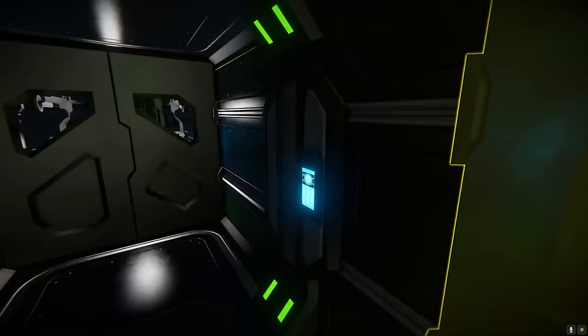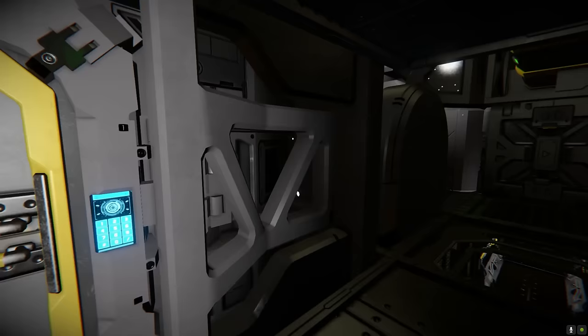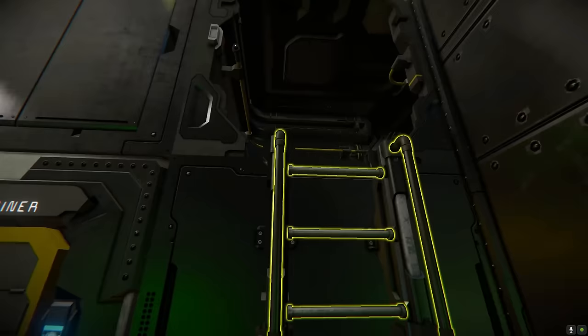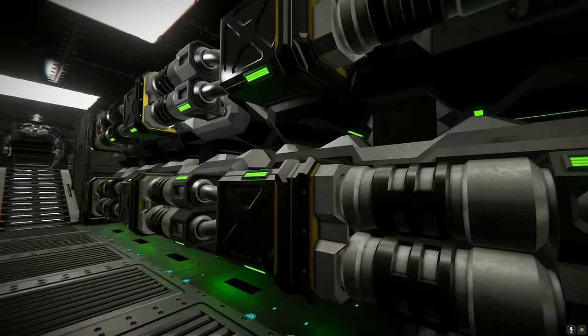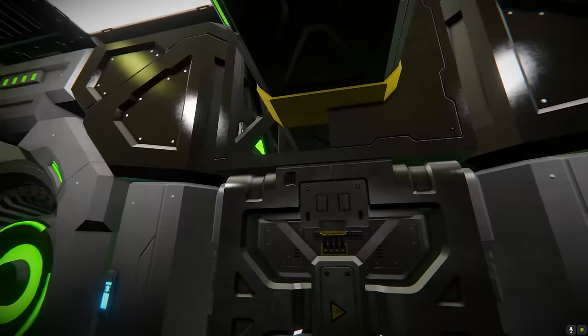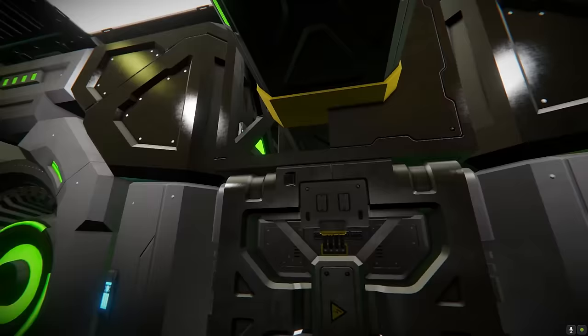We've got a little bit more — a passageway and a ladder shaft into cargo storage, along with a bit of an engineering section. You've got jump drives, refinery module access — nice little passageways. We always love a passageway. If you want to swap these out, you can chop and change them for whatever modules you prefer. Reactor and conveyor access.